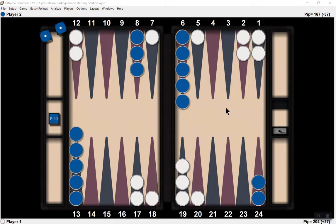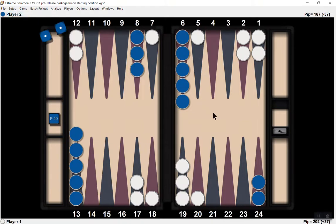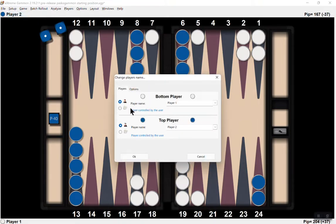I usually win from white's position here more than I win from blue's position, even though Extreme Gammon says it should be the opposite. Let's see what happens. Setup, play from position. I'll be the bottom player. I'll let the computer play me and hit OK.